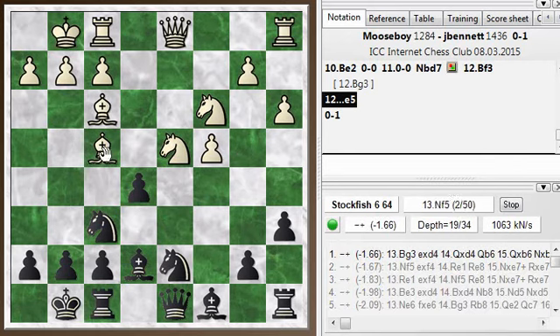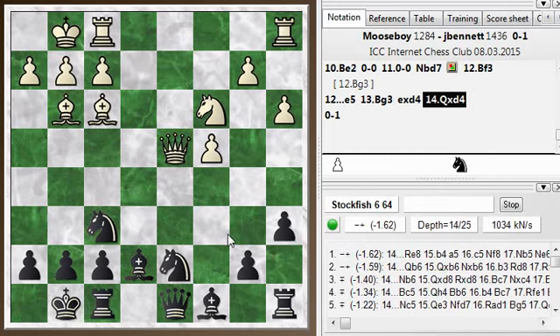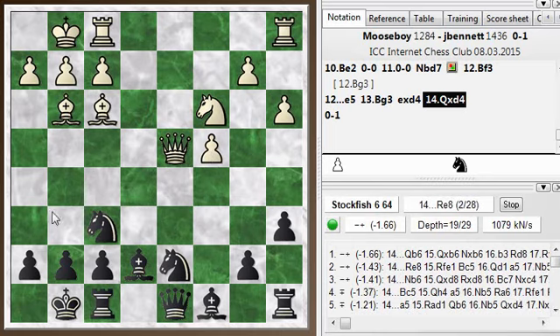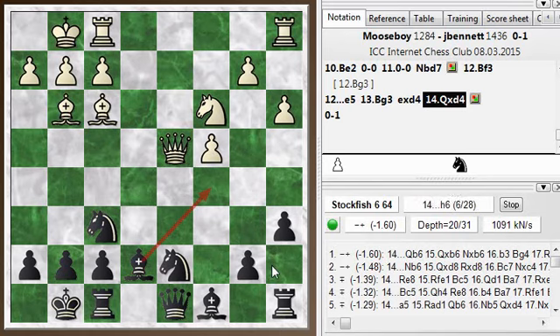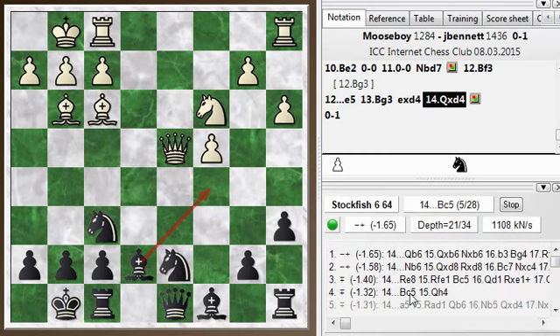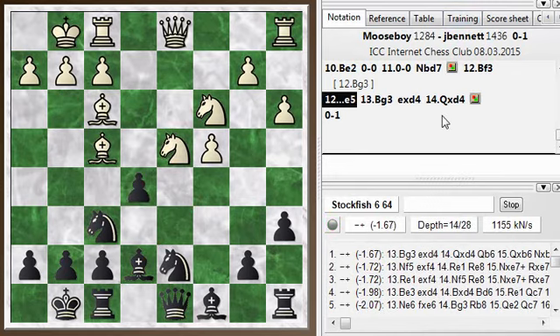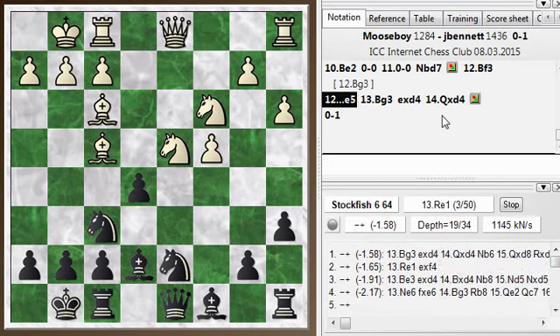The engine thinks he has some compensation — he's just got a pawn for the piece and an advantage in development. But if he doesn't have an immediate attack, I'm going to be able to unwind my pieces. I have some ways to develop with threats, although queen b6, just threatening to trade queens, is the top choice of the engine. Bishop c5 is a move too. It wouldn't be too hard to go on to win this, so my opponent just resigned at this point, and that's how the game ended. Hope you guys enjoyed this — leave any comments in the section below. See you again soon.